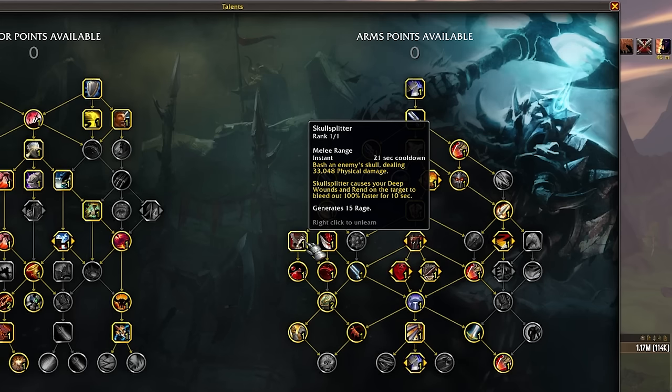Looking at our set bonus: we Rend, that makes Sudden Death proc, Sudden Death then explodes and makes Rends go everywhere else, which feeds back into that process. This build is designed to have Execute and Rend be the core synergy.